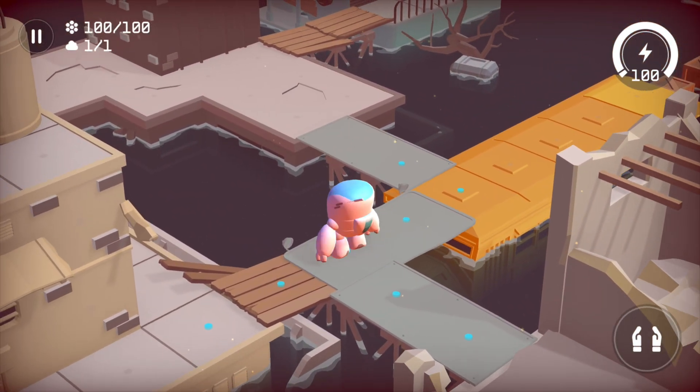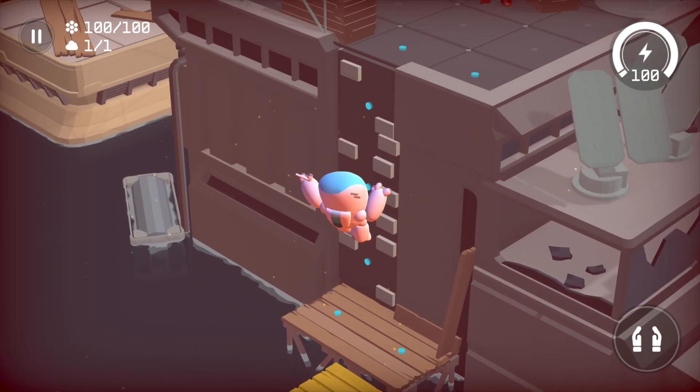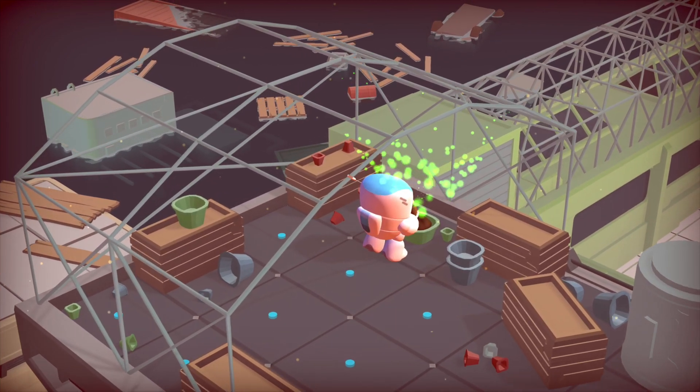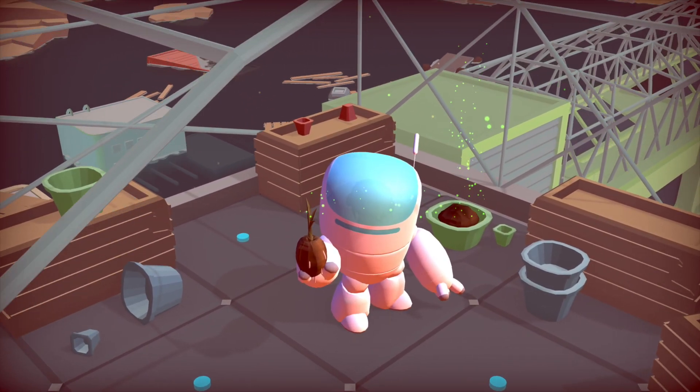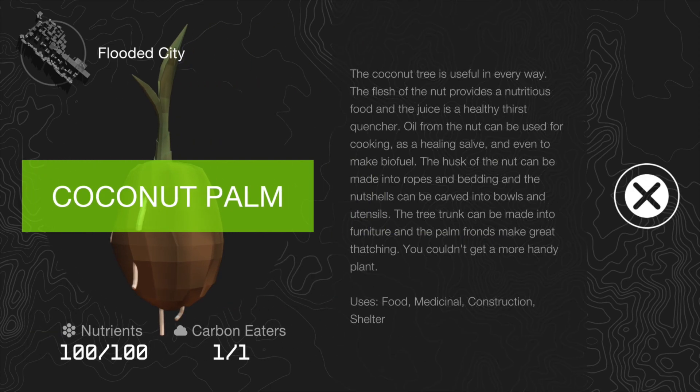I'm not sure I'm going to be able to do this for every single level, but I'm definitely going to try. Because if you guys don't know me yet, I am a completionist and I really enjoy finishing up games 100%. Look at this, this looks awesome. So we got ourselves a Coconut Palm. The Coconut Tree is useful in every way — the flesh of the nut provides a nutritious food, and the juice is a healthy thirst quencher. Oil from the nut can be used for cooking, as a healing salve, and even to make biofuel. The husk of the nut can be made into ropes and bedding, and the nut shells can be carved into bowls and utensils. The tree trunk can be made into furniture and the palm fronds make great thatching. You couldn't get a more handy plant.